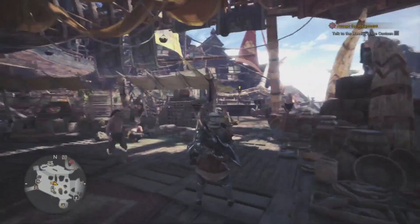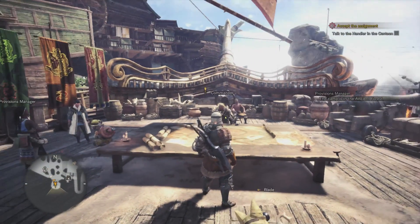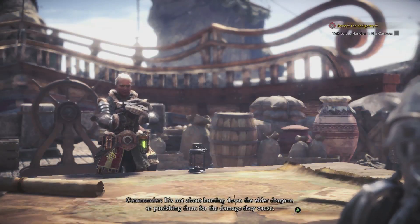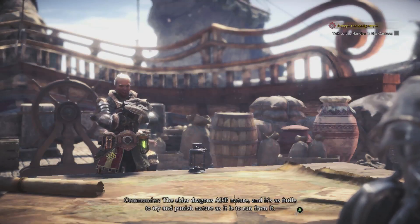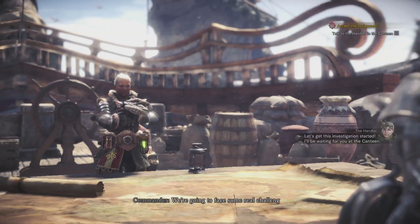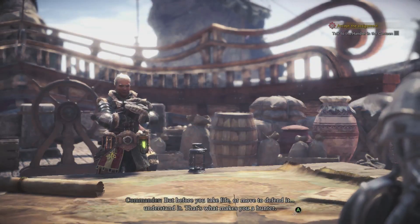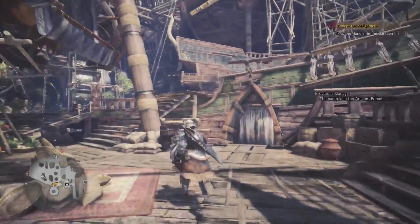So where are we heading? The canteen. This is not the canteen — let's talk to the Commander first. He tells me this commission is different from past undertakings: it's not about punishing Elder Dragons for damage caused, but seeking an understanding of their place in nature and ours. The Elder Dragons are nature, and it's as futile to try to punish nature as it is to run from it. What this world needs is harmony — before you take life or move to defend it, understand it. Or we can just go slaughter everything, which is what most people do. But let's go where we're supposed to now — head to the canteen.